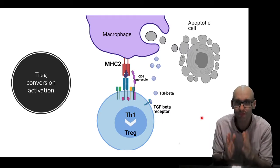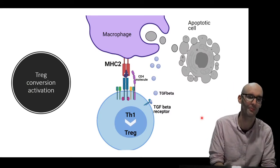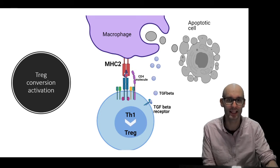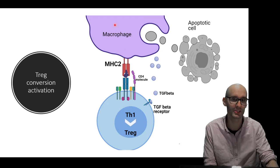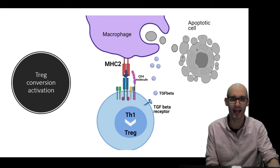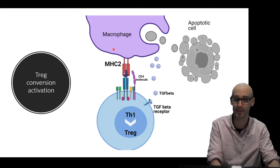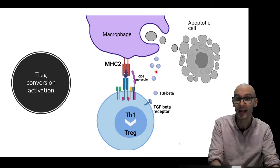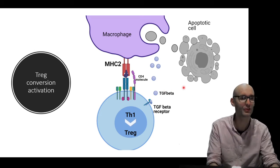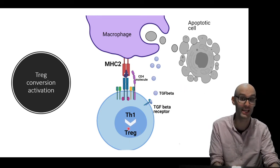We can also convert a T helper cell into a regulatory T cell. Here we have a Th1 cell that has recognized an antigen on an MHC2 molecule presented by a macrophage, using the CD4 molecule to recognize MHC2 — so this T helper cell is about to be activated. But this macrophage is releasing TGF-beta, which is a key anti-inflammatory cytokine and very important for the production of regulatory T cells.